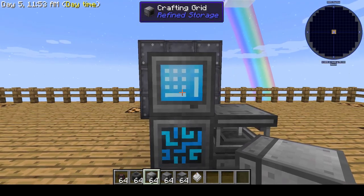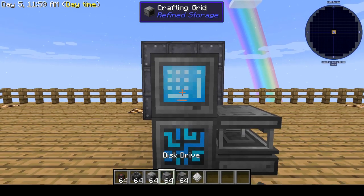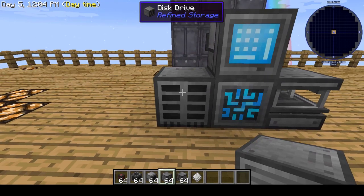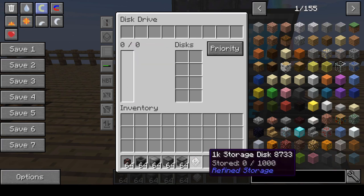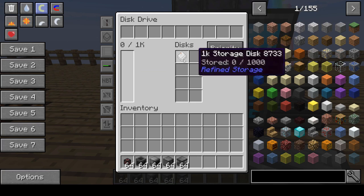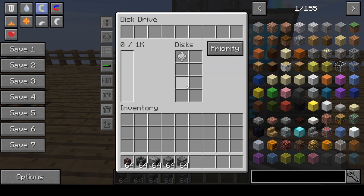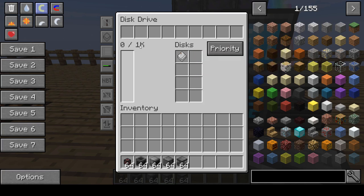The crafting grid is where you're going to get all the supplies and be able to interface with them. The last thing you're going to need is a way to store things, and that is your disk drive. When you right click on it, it's going to show you how much storage you have — right now you don't have any. This is where you insert your storage disks. The basic disk drive will hold up to eight disks. As you can see now it says zero of 1,000, so I can hold 1,000 items in a central inventory.